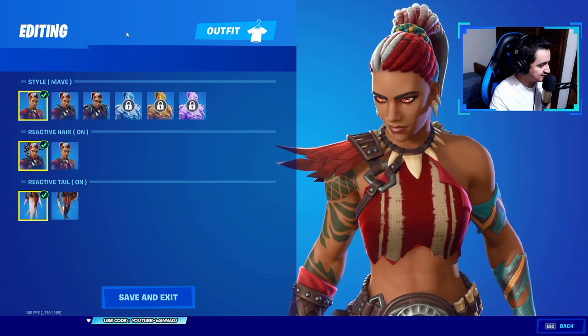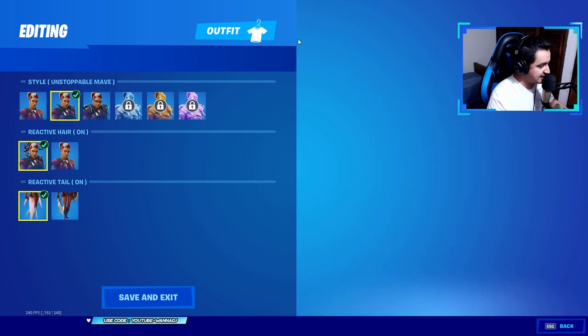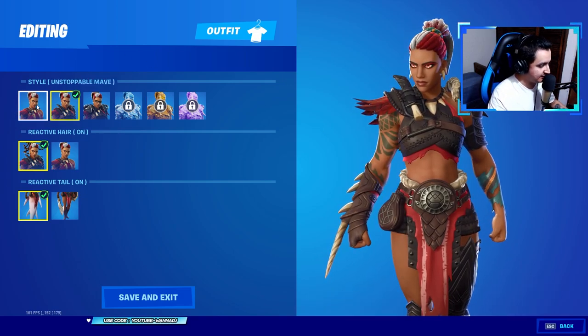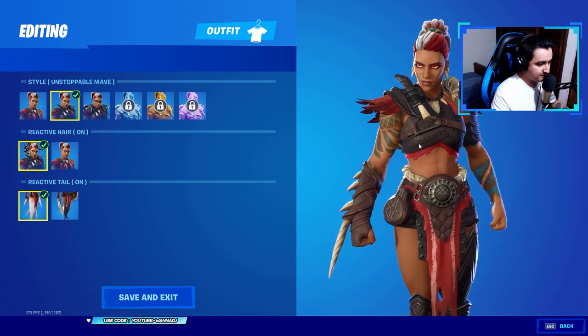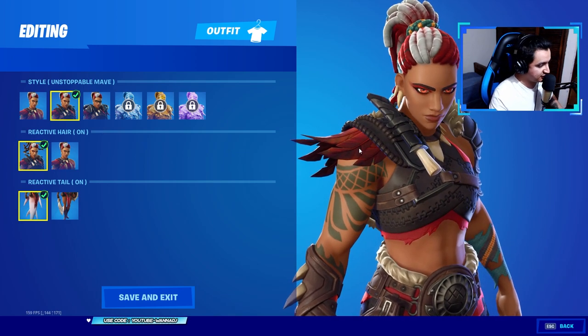Anyway, this one comes with different styles. First of all, we got the Maeve style. Next we got the Unstoppable Maeve style. The main difference right here is this black armor all over her body that makes her look even more badass, not gonna lie.